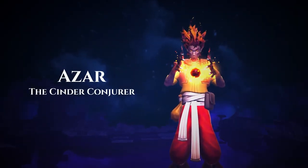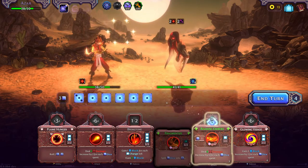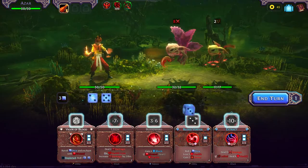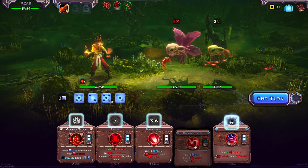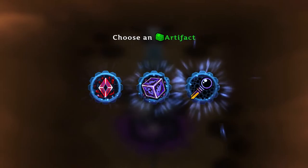Hazar, the Cinder Conjurer. Hazar specializes in disassembling dice into smaller values and spending them to power up devastating attacks. But you might also choose to dabble in blood magic, drawing on your own life force to generate additional dice, at your own risk.